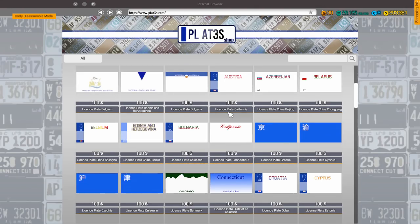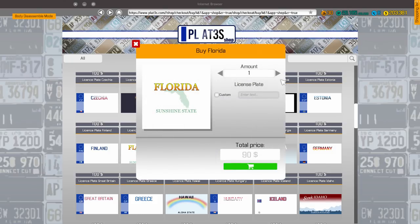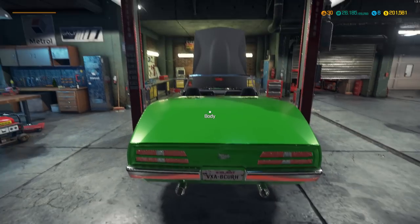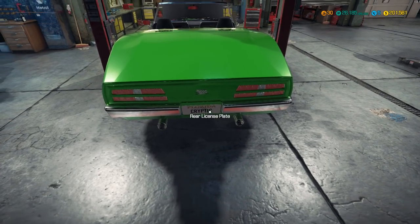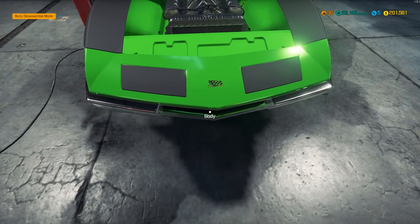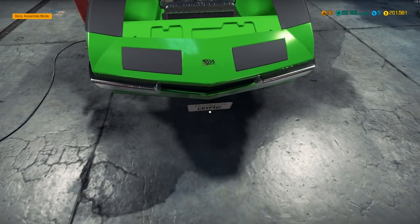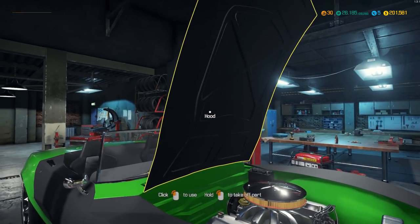Custom plates? You can do custom plates! I didn't realize you could customize the plate — that's awesome. I'm going to have to go and customize all my plates now. Look at that — Cryptic Florida custom plates. Let me check the body condition now — I feel like I might have missed something. Global parts condition is 98%, body condition is only 95%. What am I missing? There's something in here that I repaired that maybe didn't get all the way up to 100%. Oh, I don't have a steering wheel in it — let's try that.